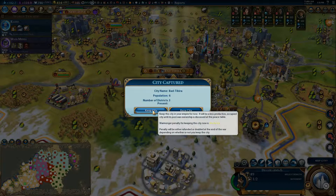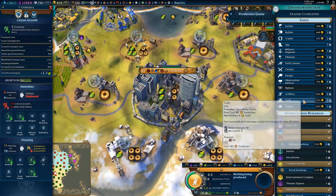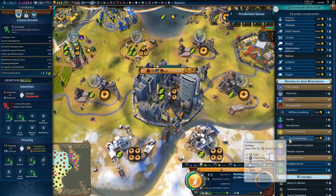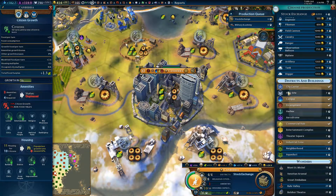We're going to produce a crap ton of them. We'll keep Bad Tibra. We'll start producing stuff like a stock exchange and a military academy.